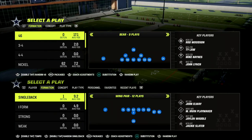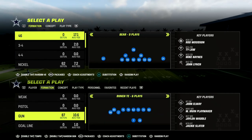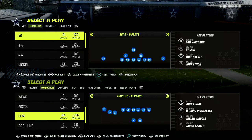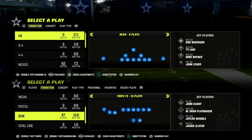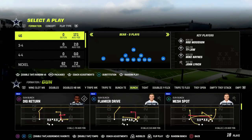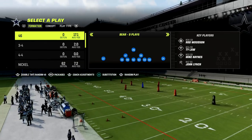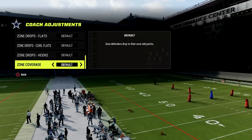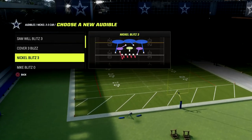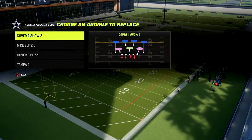The Nickel 3-3 in my personal opinion is a defense that is incredibly equipped from a pressure perspective, a run defense perspective, as well as a coverage perspective to counter a lot of different metas. What we're going to do is run the 46 playbook, turn our zone coverage to Match in our coaching adjustments, go to the Nickel 3-3 Cup, and put Cover 4 Show 2 as one of our audibles.